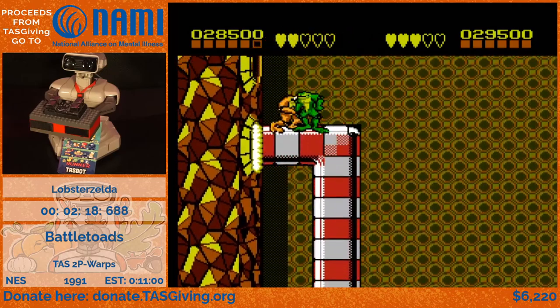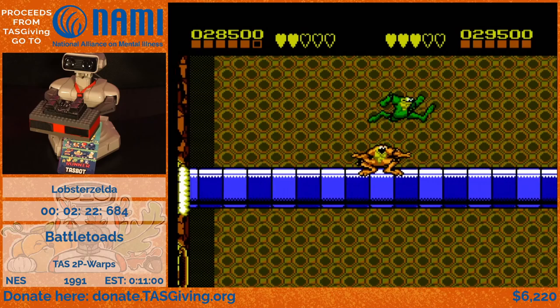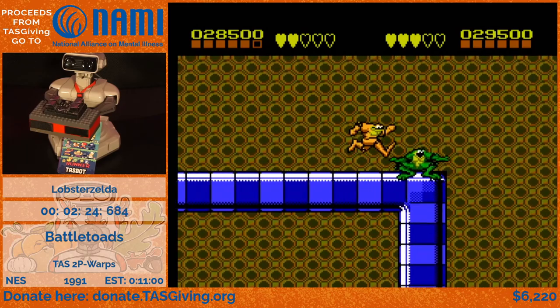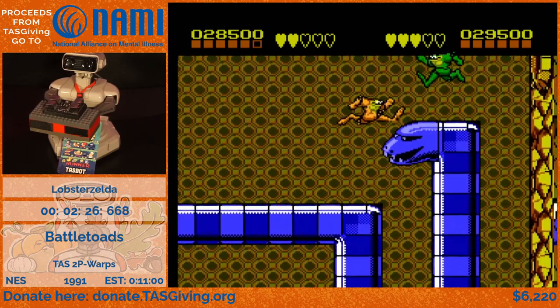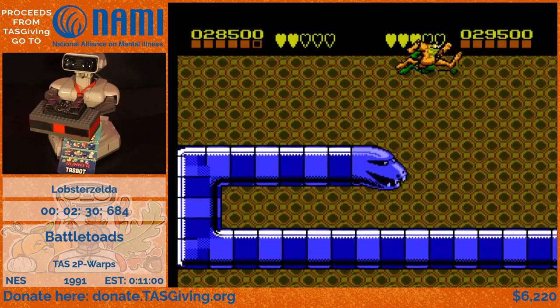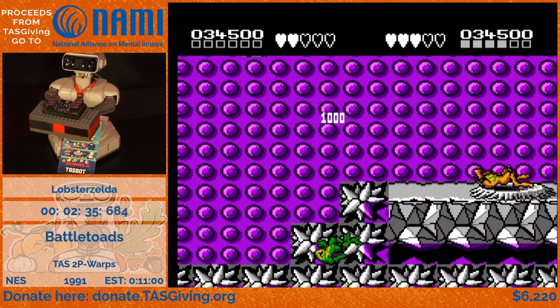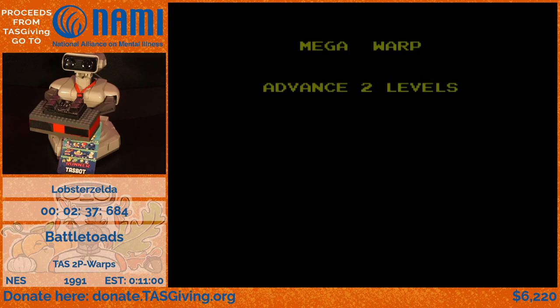In level six there's not a whole lot going on — the toads are kicking and punching each other. This isn't actually completely an auto-scroller because you can manipulate the snakes to turn their heads a little faster by where you move. I think I saved about 20 frames here over the old TAS. But yeah, mostly an auto-scroller — doing some leapfrog, or leap-toad if you will.